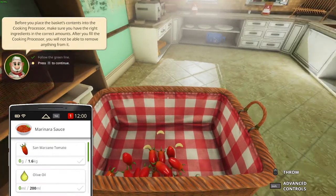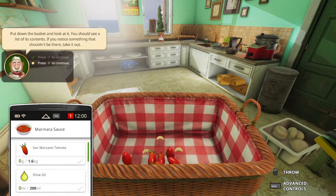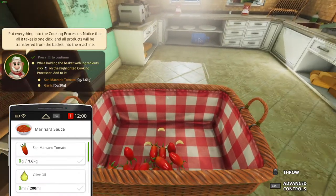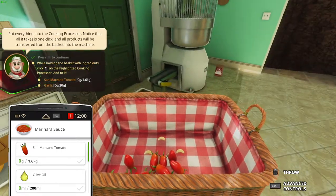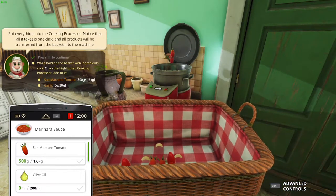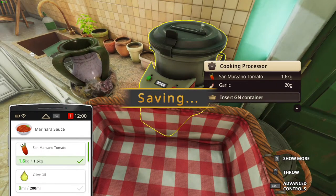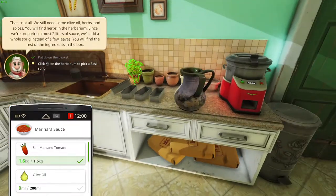Alright — put that in the basket and look at it, you should see a list of its contents. If you notice something that shouldn't be there, take it out. Put everything in the cooking processor — notice that it all takes one click, all products will be transferred from the basket to the machine. So this is the cooking processor thing. If we click on it, all the ingredients will go inside the cooking processor, just like that. And we can put the basket back down on the counter.